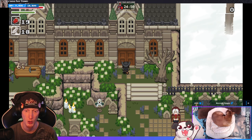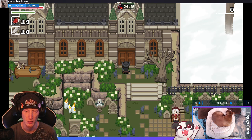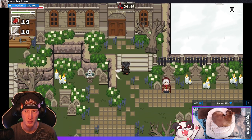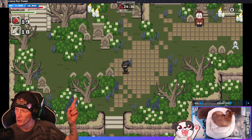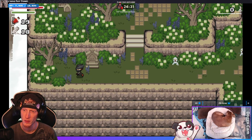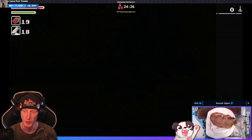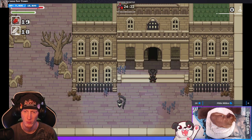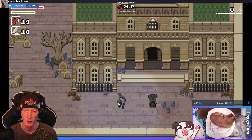Oh, is there a push mechanic? Pause, save, and continue — right trigger, okay. The little symbol all the way over there — is this supposed to be the insight? It has the Hunter's Mark rune thing. This must be my teleport. Where am I? Oh, I'm leaving the clinic — or the dream.